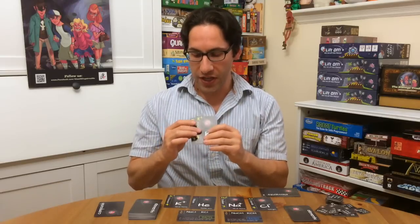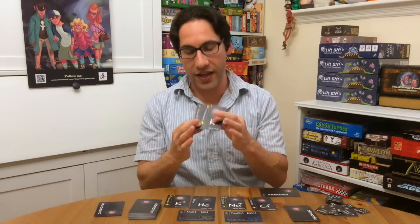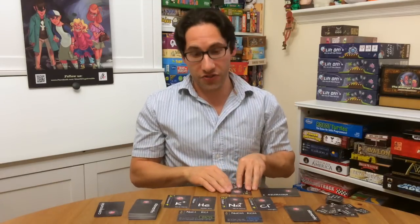So what you're trying to do is have as many negatives and positives as possible to get to zero, and then you add the points at the bottom here. That's how you're basically going to score the cards in front of you.